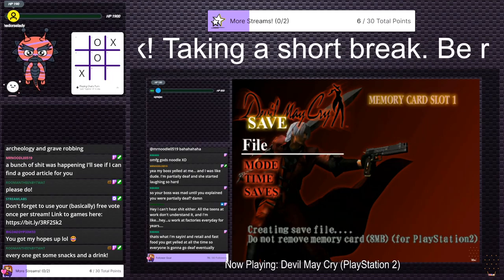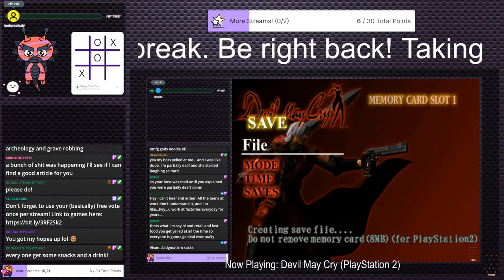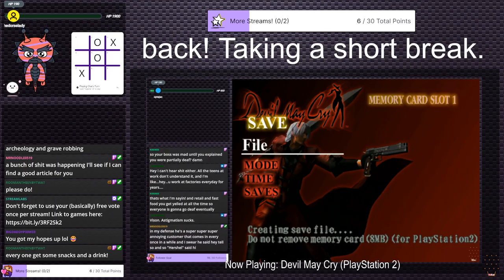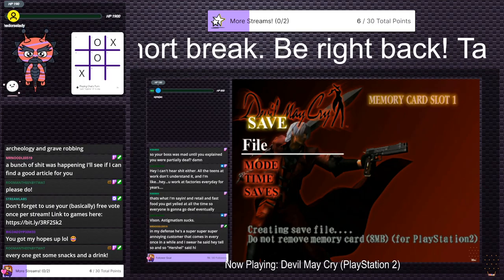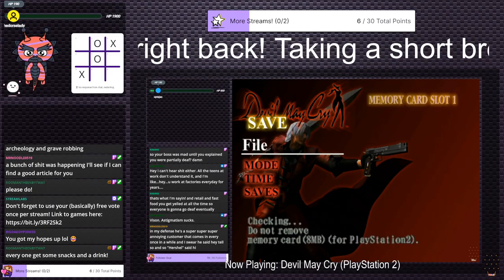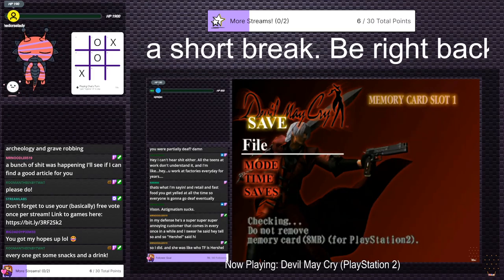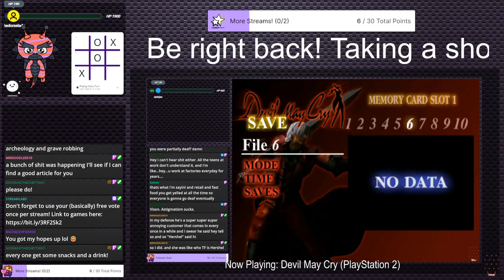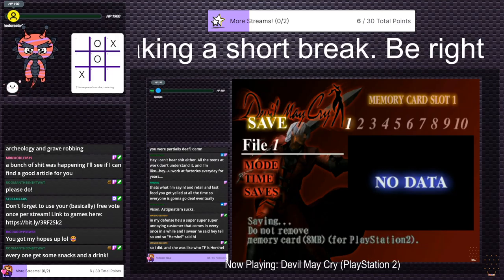In retail and fast food you get yelled at all the time so everyone's gonna go deaf eventually. Astigmatism sucks — I've got it myself. Taking forever to save the game. There's a super annoying customer who comes in every once in a while. Oh wait, we didn't actually save yet — let's do a proper save then.